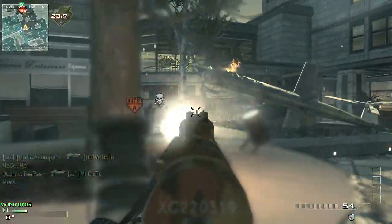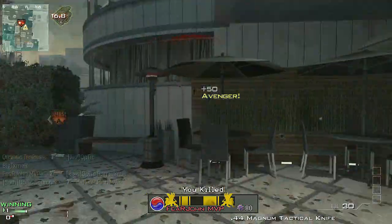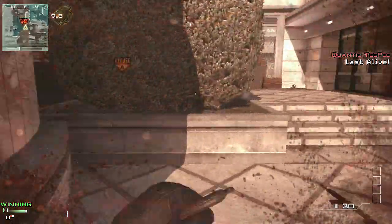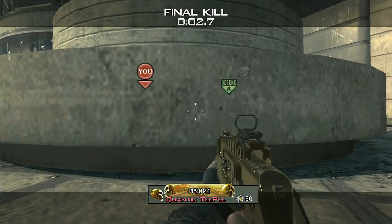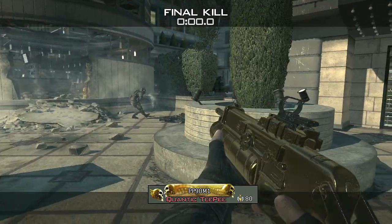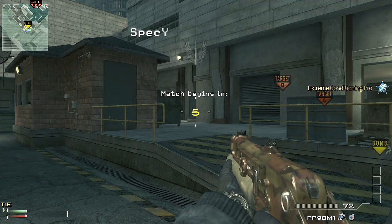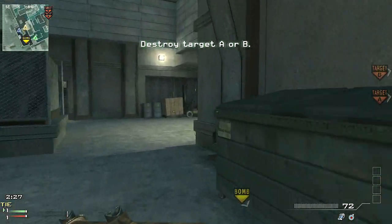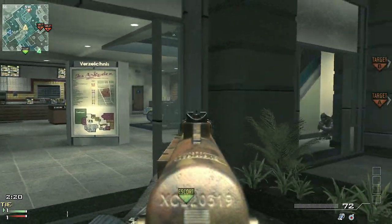Next let's go over the guns that are typically used. As you can see, last round I was using an ACR and this round I'm using a PP90 — those are two of the most used guns in competitive. The ACR is the most well-rounded assault rifle; it has little to no recoil and it's pretty much a three-to-four shot kill consistently. Most people run focus on it because against another professional player, not flinching when getting shot is really important. I've seen kick used on the ACR once or twice but that's about it.